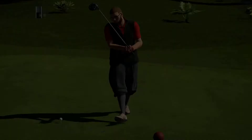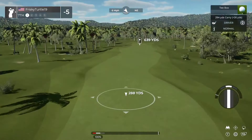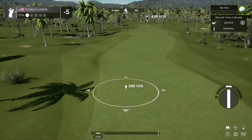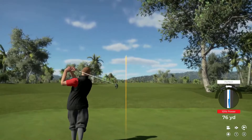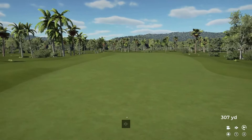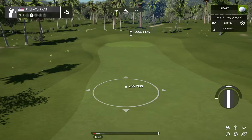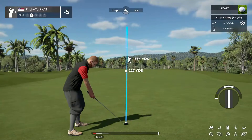Next hole looks like another par five, looks pretty long - 639 yards. They stretched out these par fives, that's what gives it that par 37. Still pretty straightforward, nothing too difficult. See if we can get this swing down - that's a little bit better. Only took us four or five holes but we're getting there, last couple holes have been a little bit better. Even taking driver off the deck probably won't make it, so let's just go ahead and throw another three wood out there.